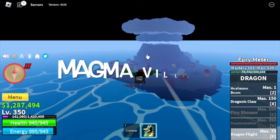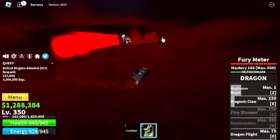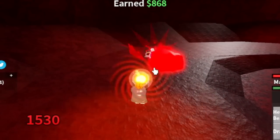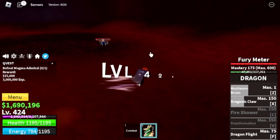Next up is the Magma Village. Target here is the Magma Admiral. You're just gonna dodge the X skill, and that's it — same strategy as the Vice Admiral or the Bobby strat. We're gonna server hop here until level 425.